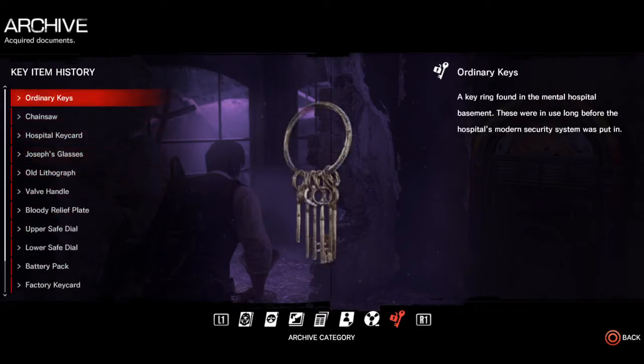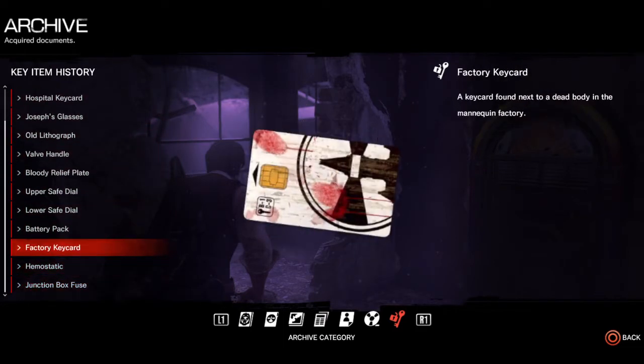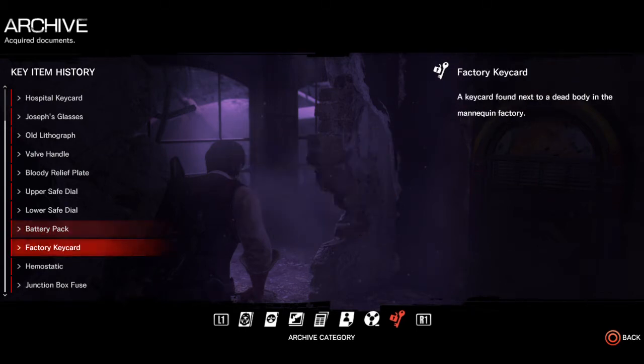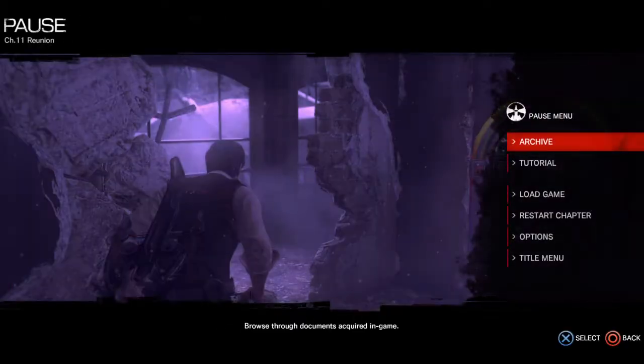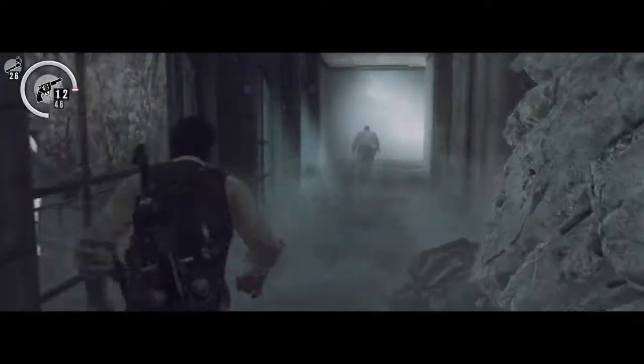We're in chapter 11. Here we go — battery pack and factory key card. There should be a set of keys in between those two, so that's the one I'm missing. And that's exactly why the trophy isn't popping — I don't have all the items because I'm missing a key item because I used a glitch to pass a particularly difficult part.